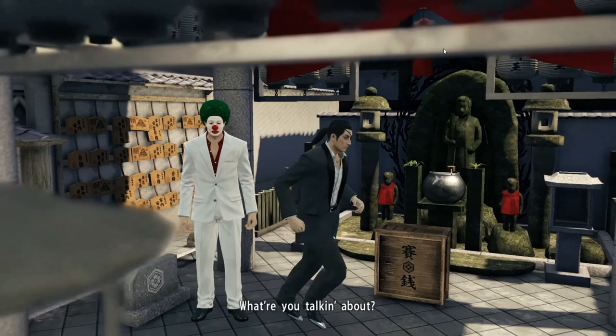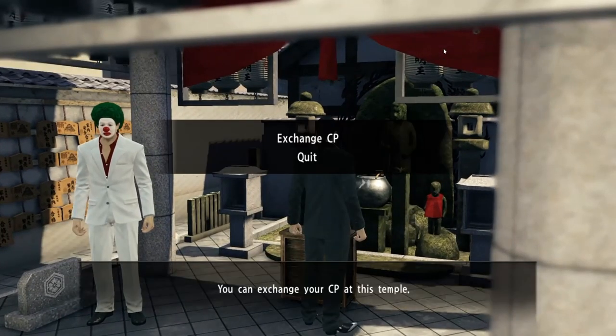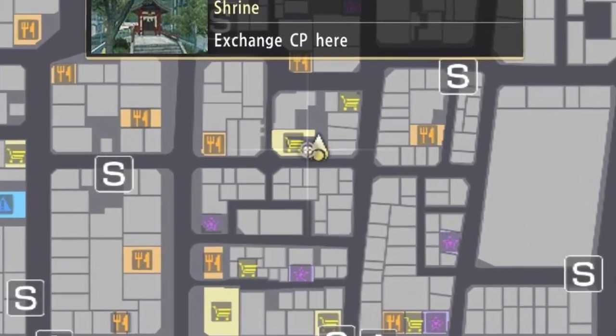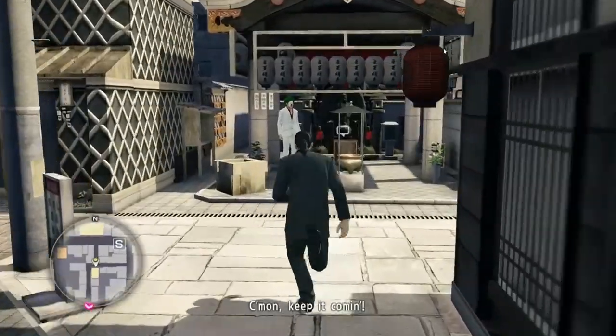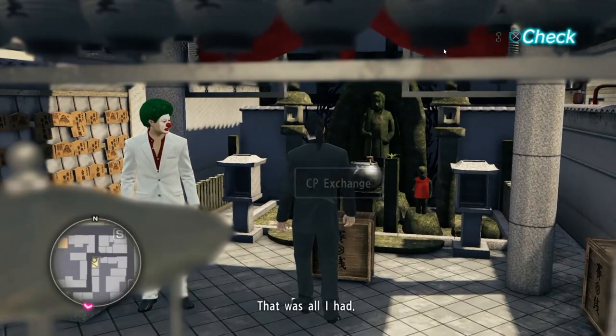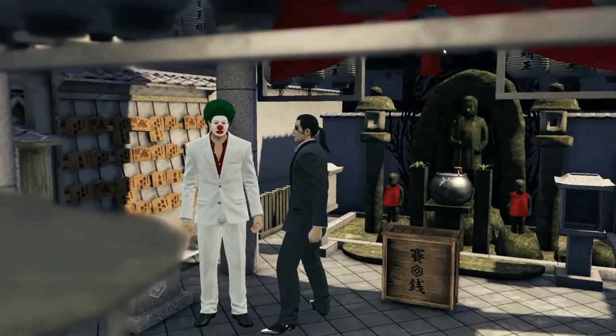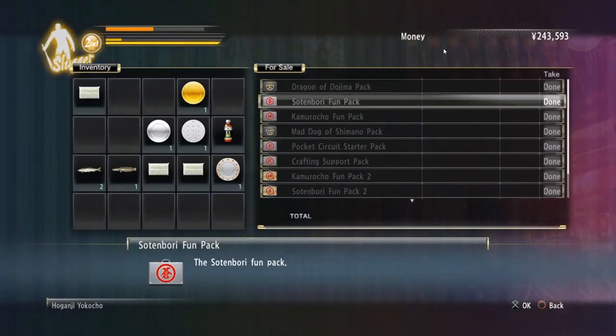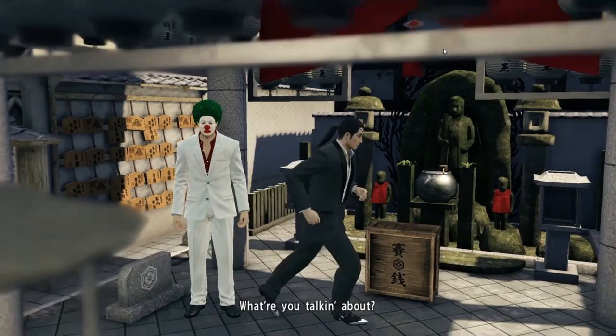The Shrine or Temple is at different locations depending on the city you're in. When playing as Kiryu, you'll find Bob and the Shrine near the center of the map on Nakamichi Alley. While playing as Majima, you'll find the temple on the road through the southwestern part of the map. Also note that Completion Points you earn on Kiryu do not carry over to Majima or vice versa, so you'll have to earn and purchase all of the upgrades separately for each character.